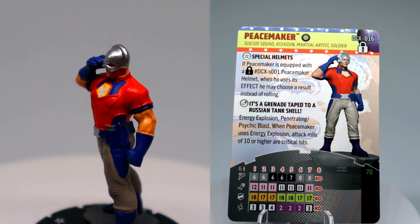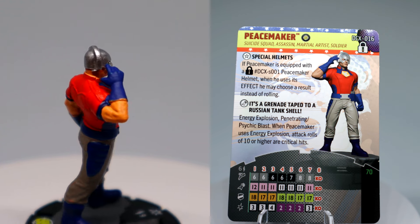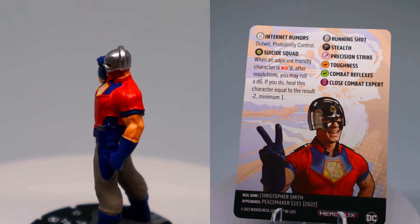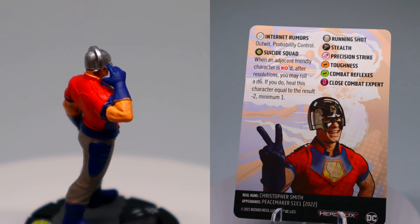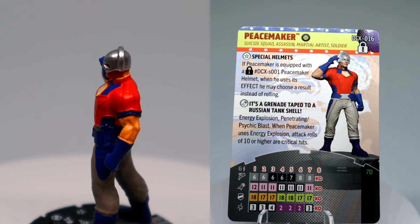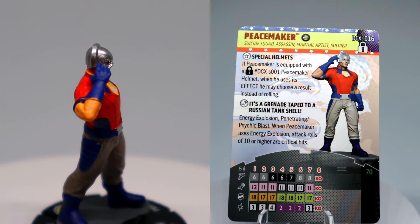For 70 points he has 6 movement with Running Shot, 6 range, 12 attack with Precision, 18 defense with Toughness, and 3 damage with a special damage power that gives him Outwit and Probability Control — that's a pretty great combo. I love the back of his card with John Cena on there. He randomly gets up to a 4 damage a couple clicks in, so not bad at all.